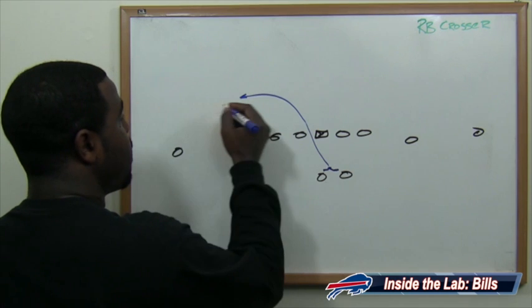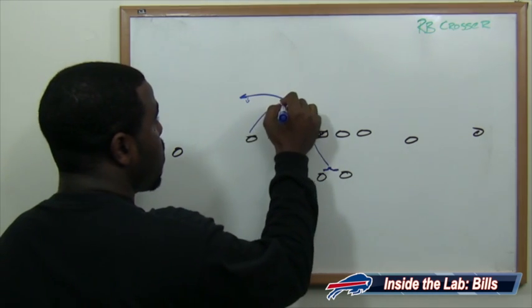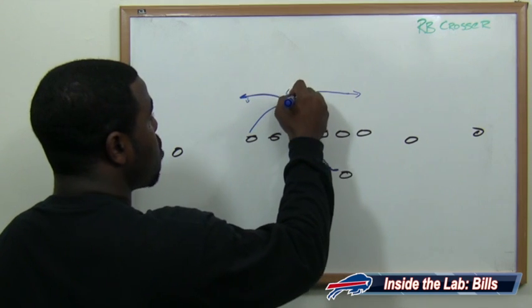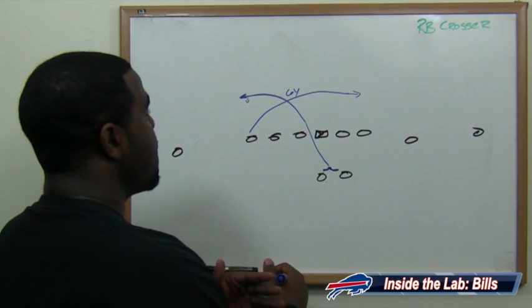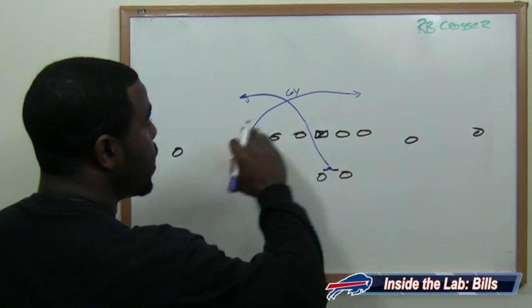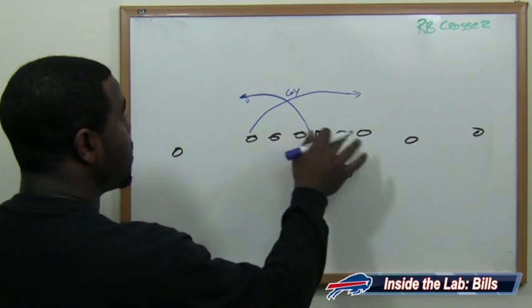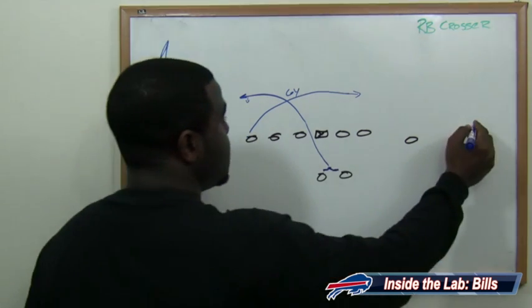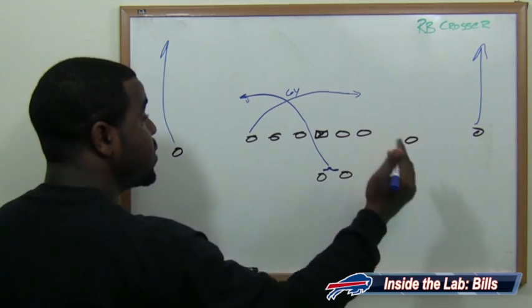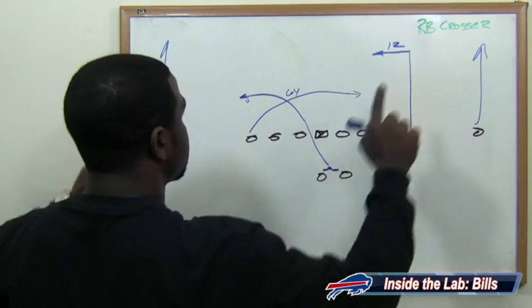Versus man coverage, the back keeps running; versus zone, he settles down right there. The backside tight end is also crossing the middle — versus man, he keeps going; versus zone, he settles down. That's a six-yard route at the mesh point. You want to cross those backers up in hopes of getting CJ Spiller, Fred Jackson, or tight end Scott Chandler running through a zone or away from a linebacker. On the outside, receivers are running streaks to clear out space for the crossers, and the slot guy — your second read — runs 12 yards up the field on an in-route. You can hit those crossing routes quickly; they are your built-in hot routes.